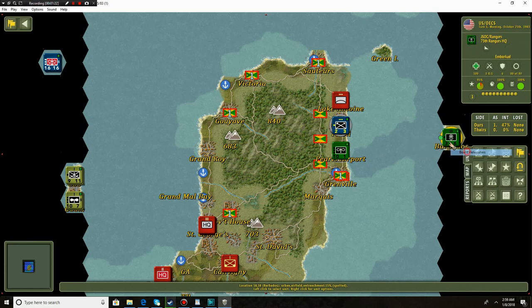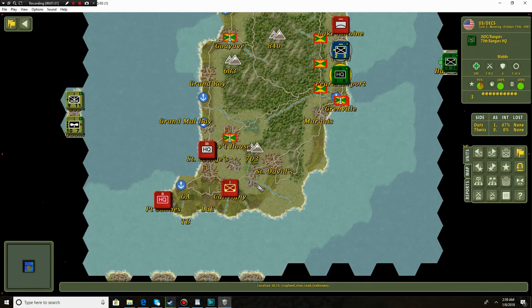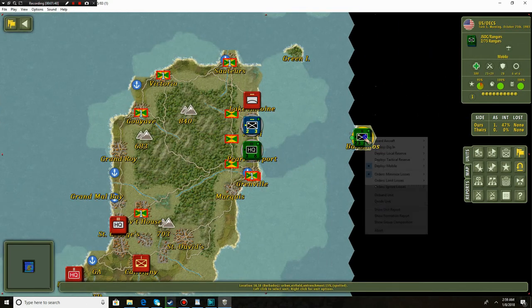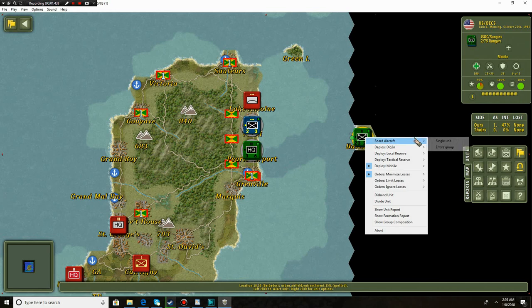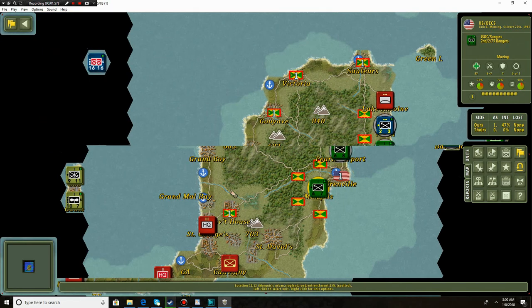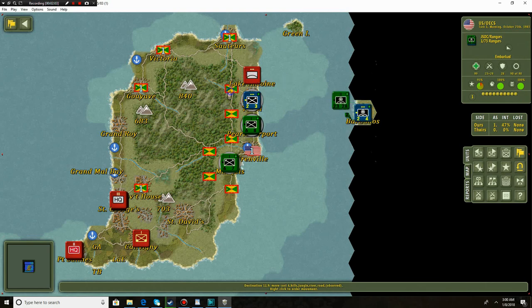Board helicopters as well and move over here - disembark, disembark. We've also got to take all of these areas to the west, specifically Saint George, Gabini, the government house - these are all important government buildings we want to take out. We've got some more JSOC Rangers, let's get on those helicopters. Take the entire group onto some choppers and get to Granville. Move a single unit to the Marquee - I don't think we'll need too many units here.